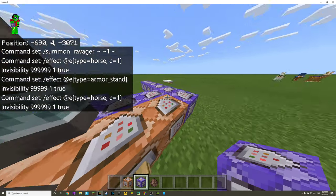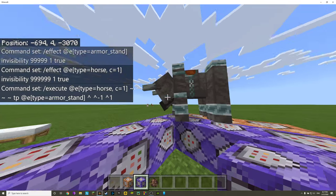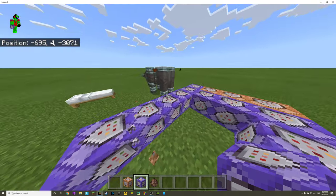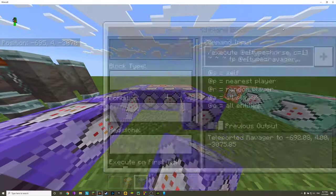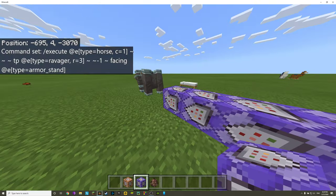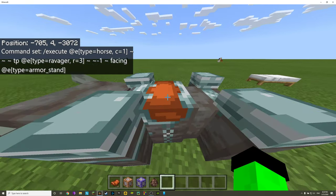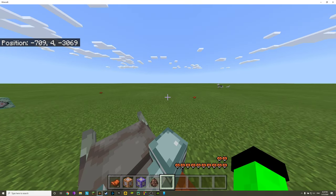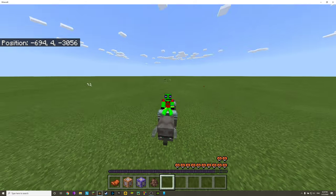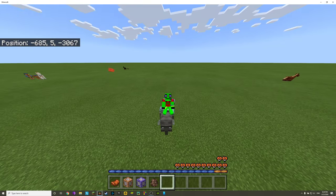Let's summon this in. I actually want to show you for ease of use — I made the armor stand teleport a block in front of the horse and a block below the horse, so the ravager is looking down toward where the armor stand is in the ground. But check this out — now I can actually see myself riding it, which is pretty awesome. Let's put the saddle on and we can see ourselves ride this. It looks so stupid — it's so tiny! Ravagers can jump too — jumping ravagers!